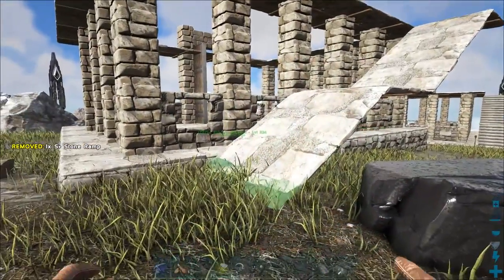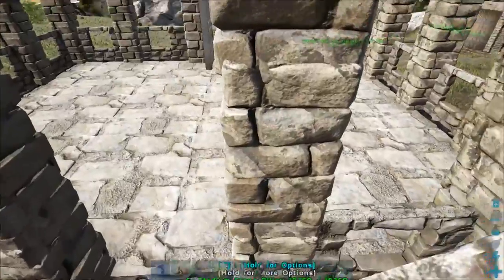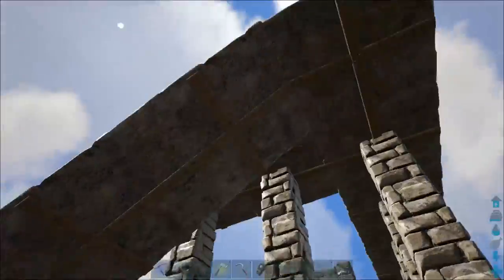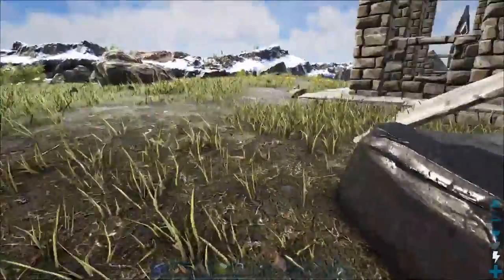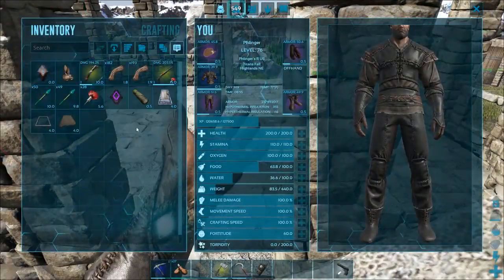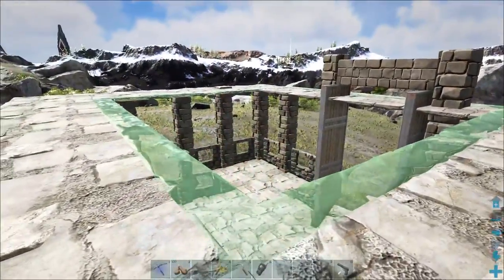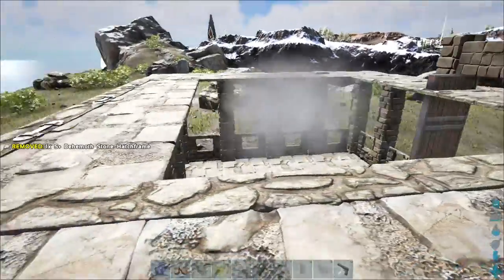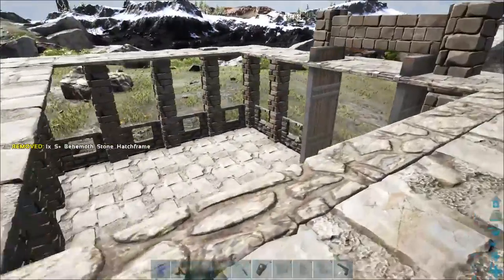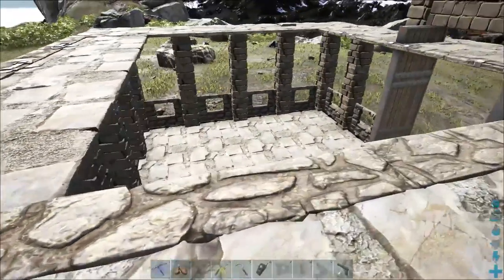If you're building without S+, you're probably going to have to add an additional ceiling here and then use stone ramps to come down there and intersect. I'm building with S+, so that's the way I'm going to do it. Now we have a dilemma of whether or not we want to remove these ceilings or leave them in - I'm going to leave them in for now.